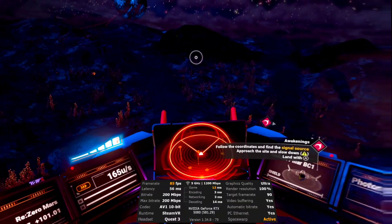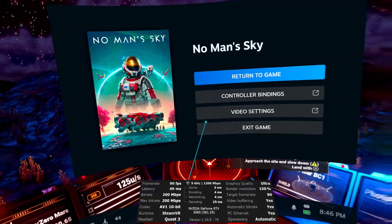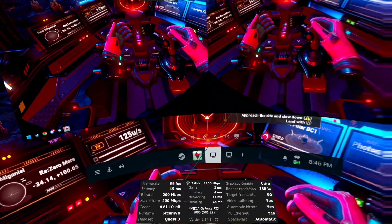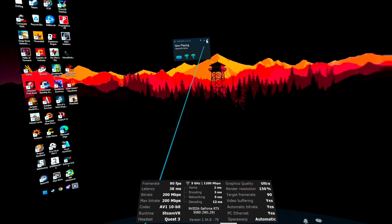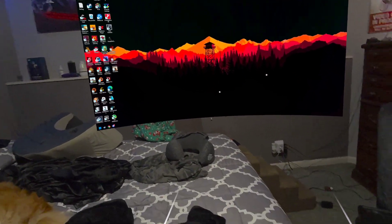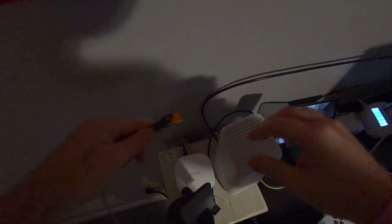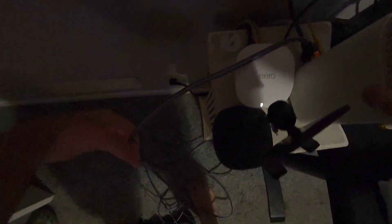You saw the micro stutters — I'm going to go ahead and hop out of this. Let me exit the game, close out of VR. We are now going to grab our modified hack — well, I say modified hack, I'm not hacking, I probably shouldn't say that, it sounds like I'm hacking a game.